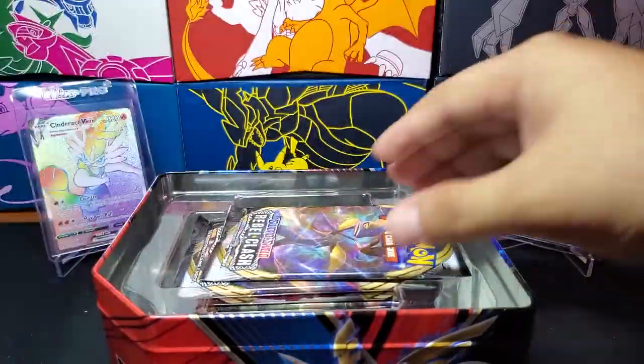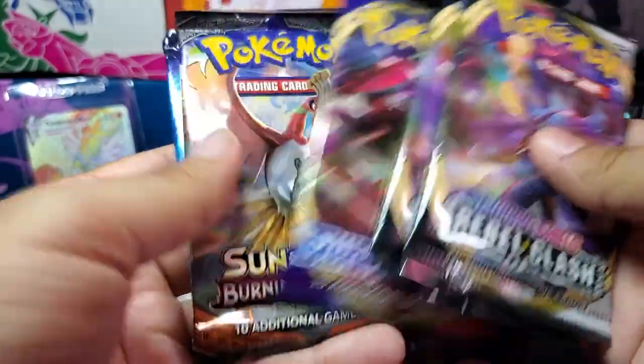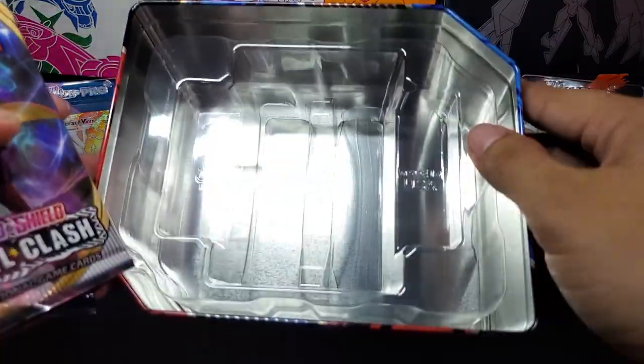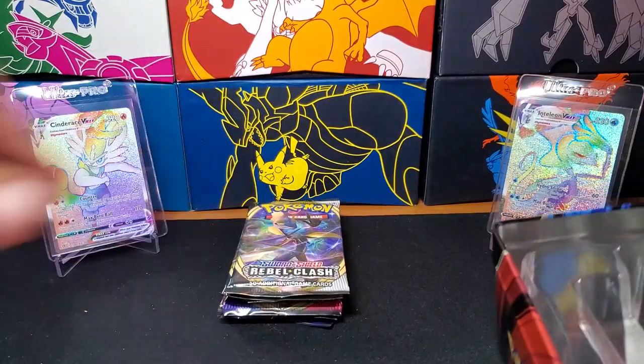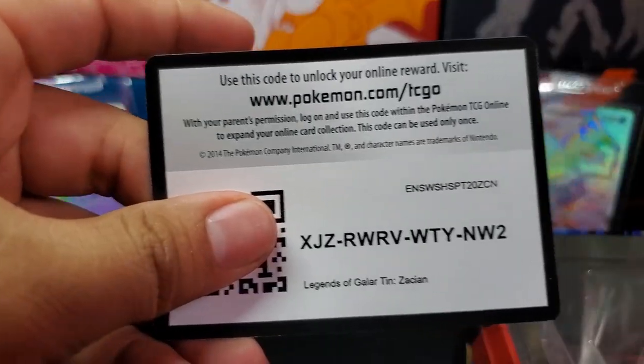Here we go — we got this. We're going to pull the packs out. Of course we have two Rebel Clash, Sword and Shield, Burning Shadows, and Evolutions. Now that it's empty in there, I actually love the design they did to help pull it out. Let me get this beautiful Zacian V, along with the code card for you.